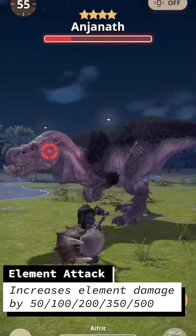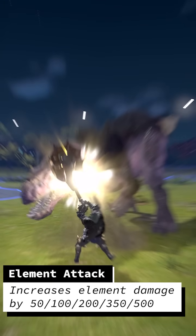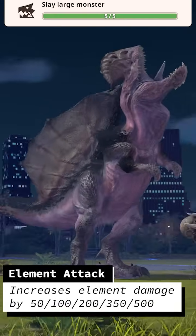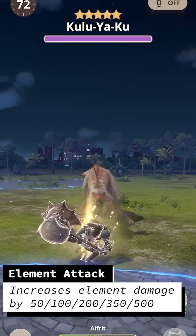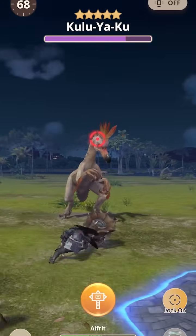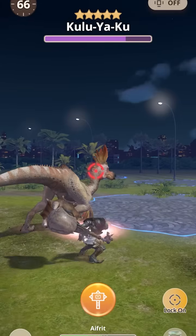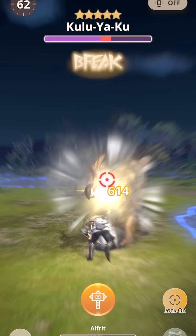Element Attack provides quite a bit of element damage, with 50, 100, 200, 350, and 500 element with 5 points of Element Attack. I have not played element too much, but from my couple of tests and some math, the element hit zones that I saw were about 15. While this may seem low, there is a lot of base element on weapons, and evidently here with Element Attack.